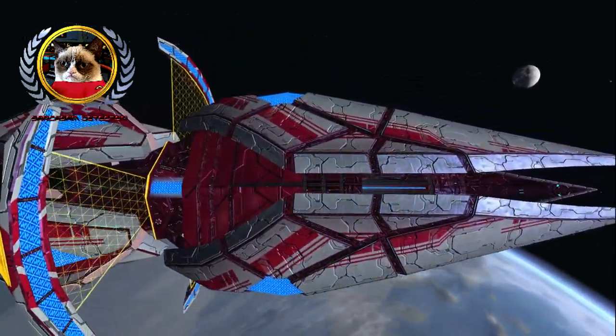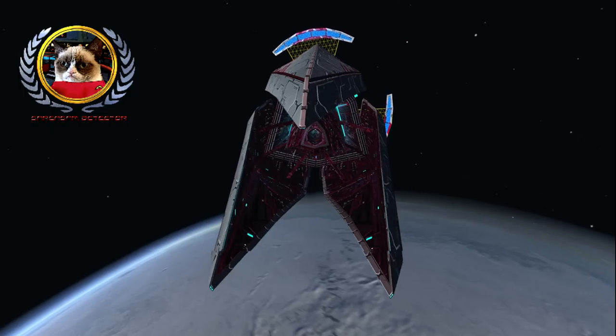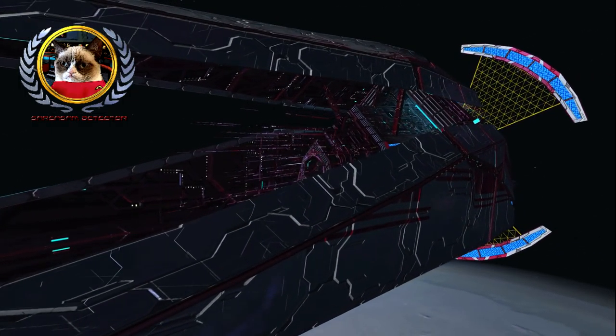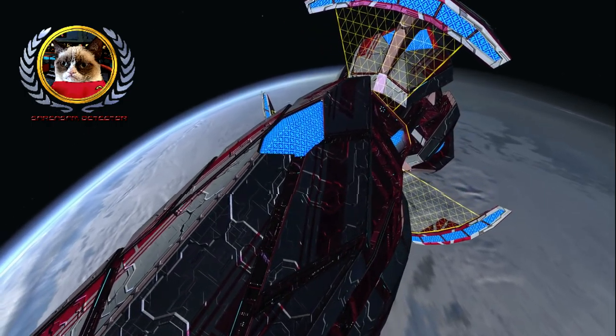Greetings, Captains and Admirals. This is the Sarcasm Detector, coming to you from over the North Pole in the Sol System. In today's video, we're going to be taking a look at the Tholian Tarantula Dreadnought Cruiser Tier VI.